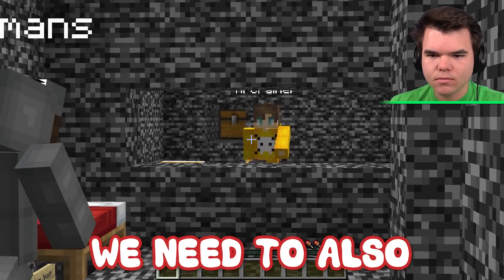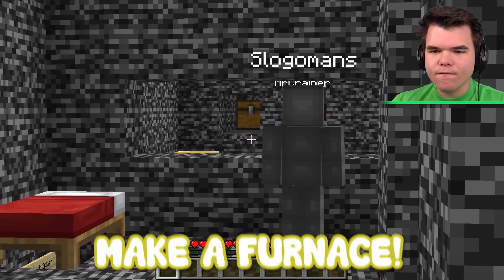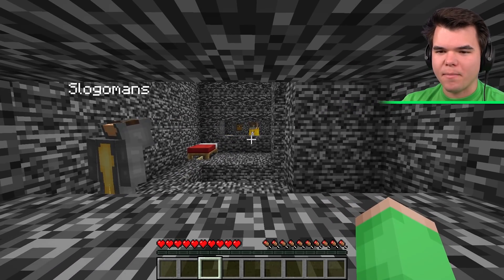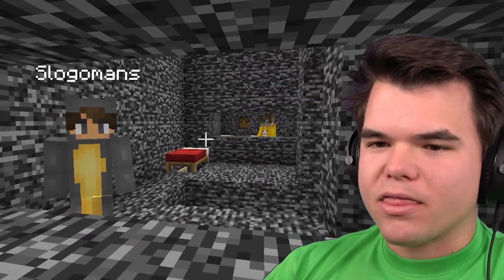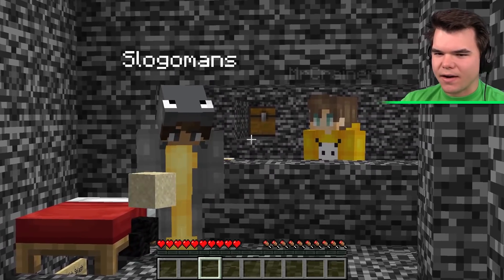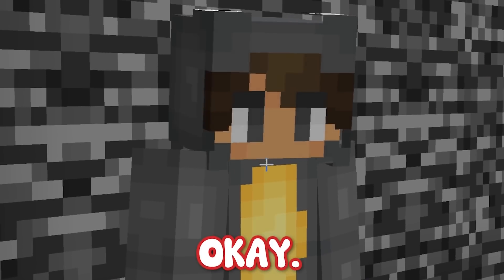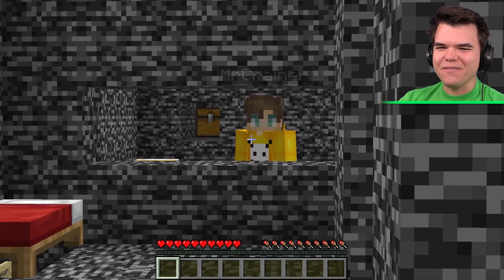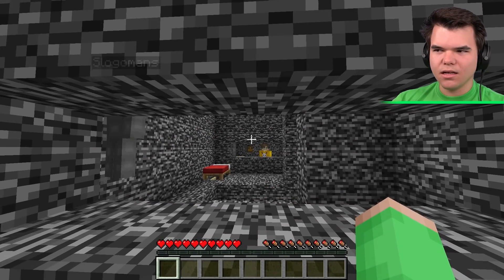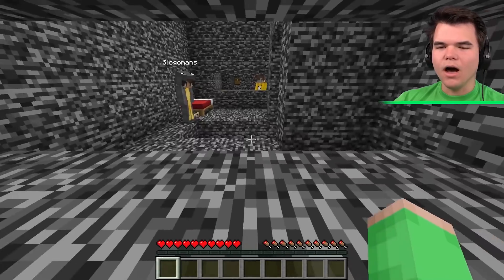Oh, I can make the brewing stand! Make the brewing stand. And then we need to also get bottles, so I guess make a furnace. I can't make a furnace — how am I supposed to make a furnace when I've got no cobblestone? We've got to figure out how to make a furnace. Wait, there's a furnace here! So you take the glass — you have coal, sand. I don't have glass because I don't have a furnace. There's a sign up here that says 'the sand cannot save you.' Maybe we don't need to save it. Do you want the brewing stand, Josh?